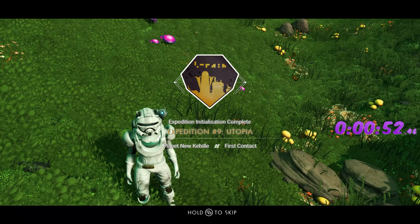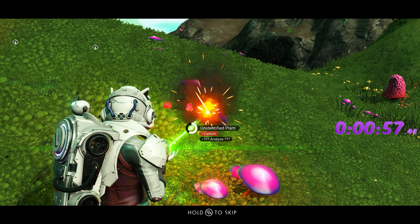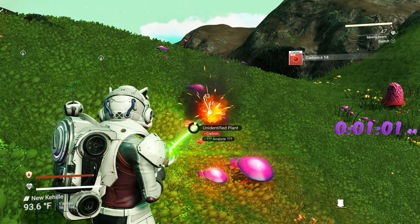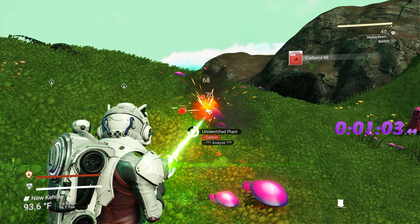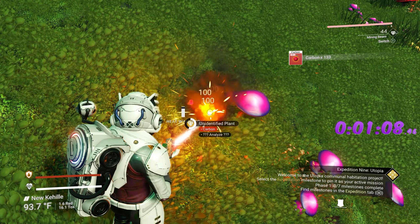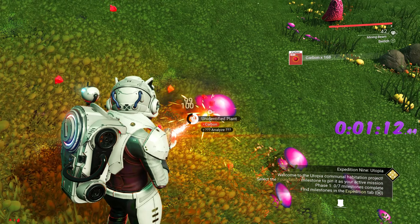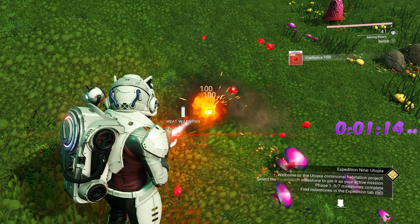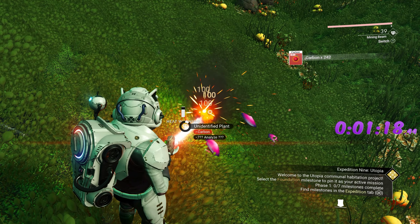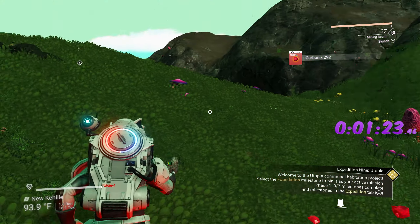The first thing you want to do is get 300 carbon, because we need to make a base and your base has to have 15 pieces on it. On average you're going to need about 300 carbon to make 15 pieces. Just get as much carbon as you can as quickly as you can — we're already at 240, 270, 280, and boom, that should be it.